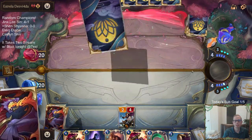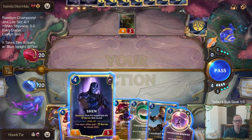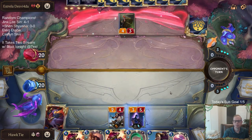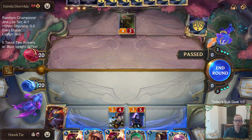I could attack for two but I'm just going to pass and have them waste their mana, so they're not — like I attack for two and then they play Caitlyn afterwards or whatever. I'm going to have it so they put more stuff on the board — that's what I'm trying to say.